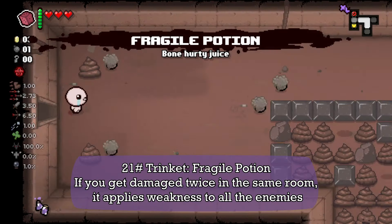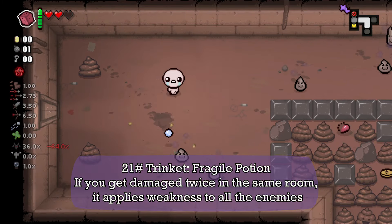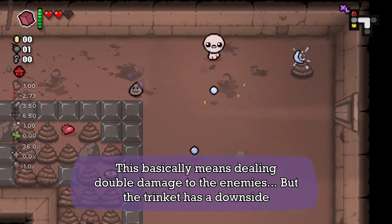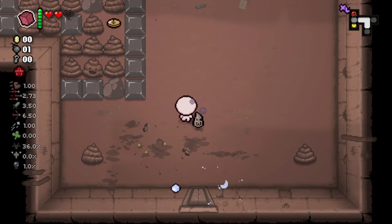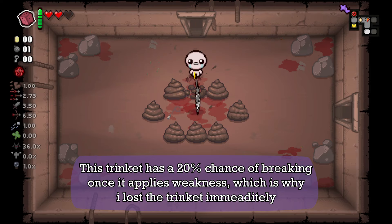Next we have the Fragile Potion. If you get hit twice in the same room, it applies weakness to all enemies — basically meaning they deal reduced damage. But the trinket has a downside: a 20% chance of breaking once it applies weakness, which is why I lost the trinket immediately.